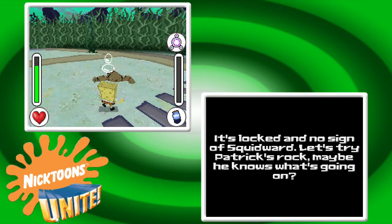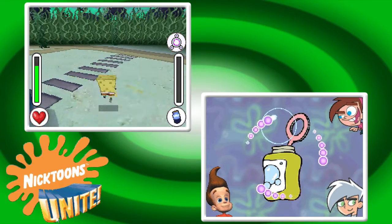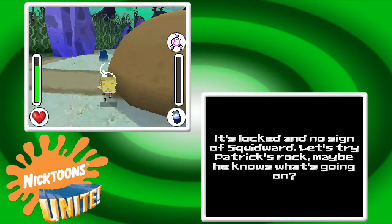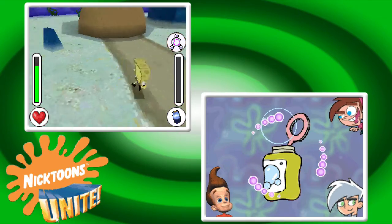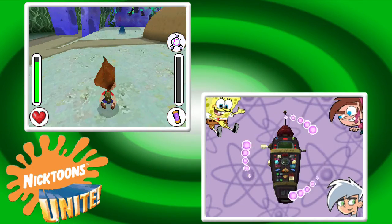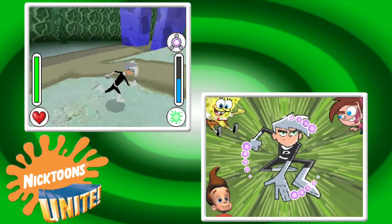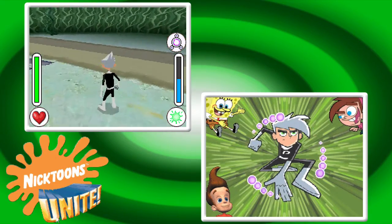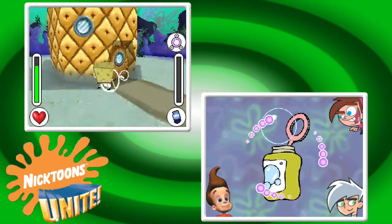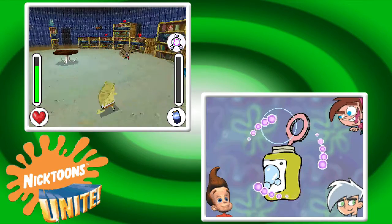You can hear SpongeBob's footsteps — the other characters have different ones too. The message says it's locked, no sign of Squidward. The characters all have different stepping sounds — it's a really slow stepping sound for how quickly SpongeBob actually steps. They're all different for the other characters but very subtle. Sandy has the squeaky shoe sound, not quite the quack he has in other games.